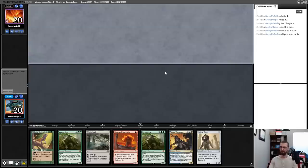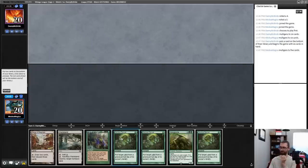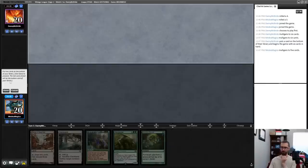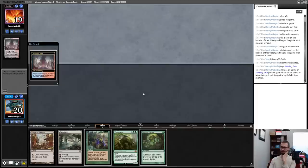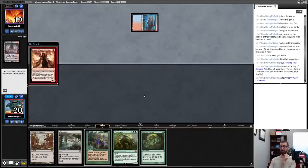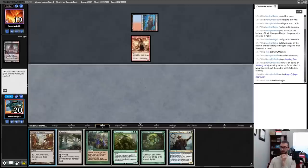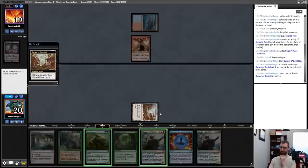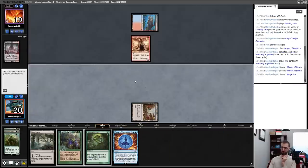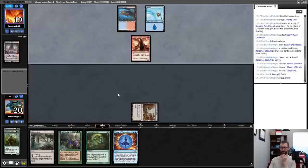No Bazaar — we mulligan. No Bazaar — we mulligan. Bazaar — we keep. There's an unhealthy number of Noxious Revivals. I assume I just toss back two of those and keep one in case my Bazaar gets Wastelanded. We are playing against a blue deck — that's all we know. It has been a hot minute since I've played Vintage. Let's just assume that I start doing this immediately — Vengevine, Master. I'm thinking about whether or not I need Force of Negation up, but I'll go no.